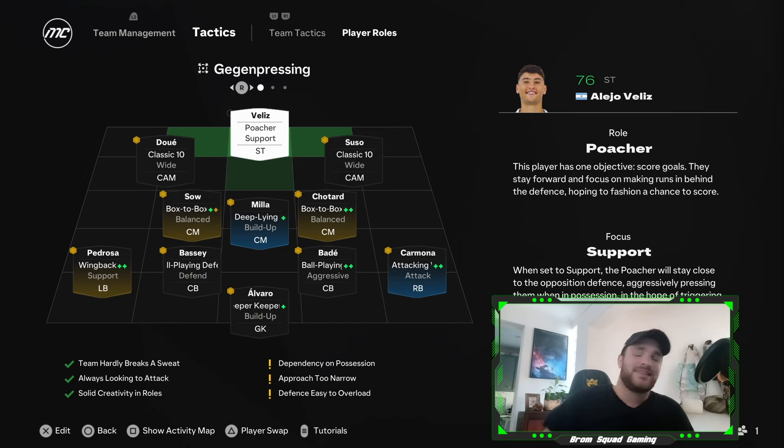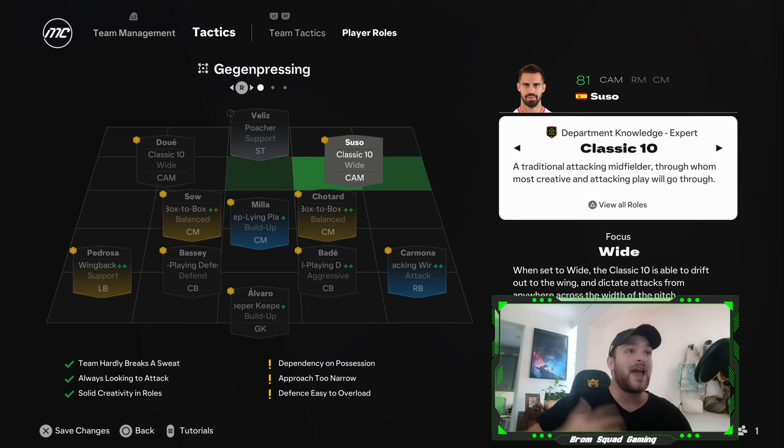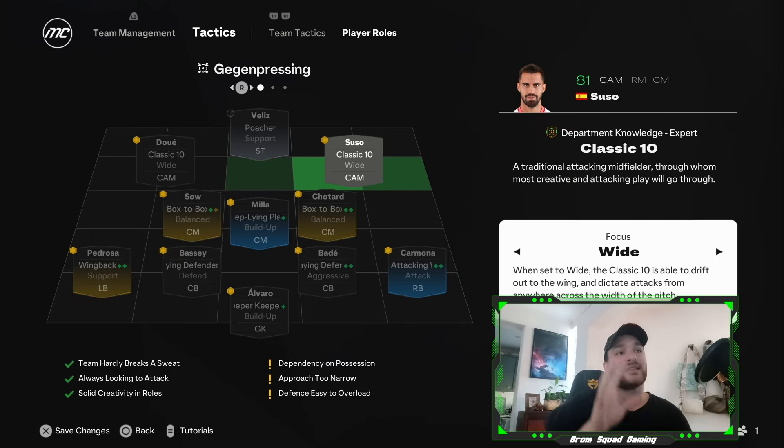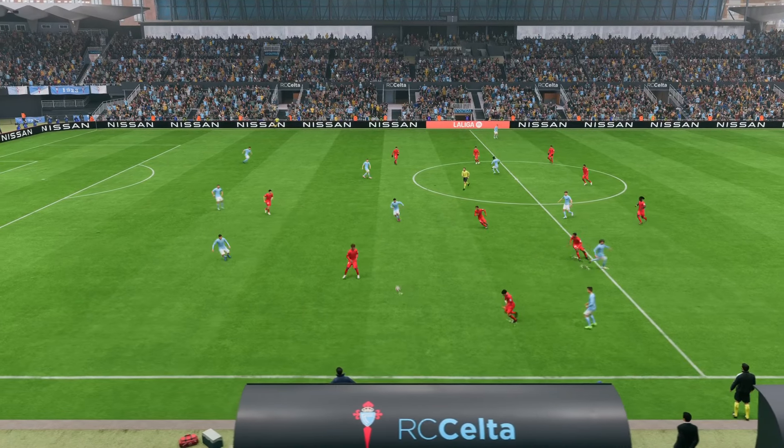The next big thing and the major role change they've brought into the game is the classic number 10 — a traditional attacking midfielder through whom most creative and attacking play will go. So think Kevin De Bruyne, Mesut Özil, Bruno Fernandes — although I'd probably say KDB and Fernandez aren't really classic number 10s, they could be. But Mesut Özil, players like that. I love that they've implemented the role and added two new focuses.